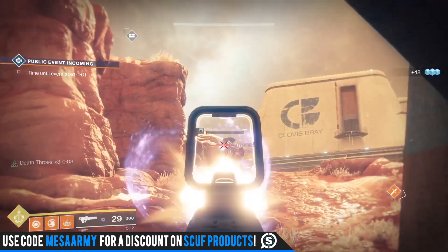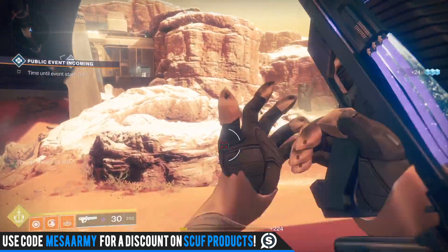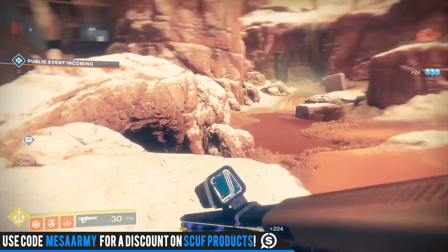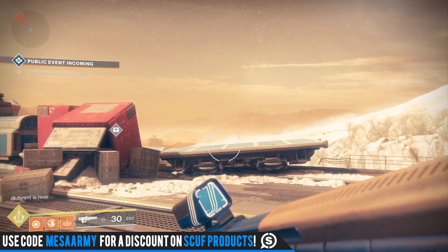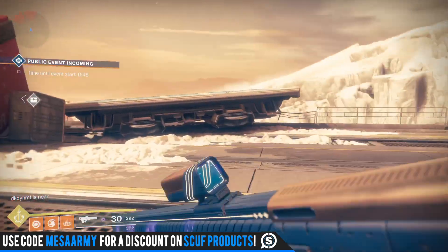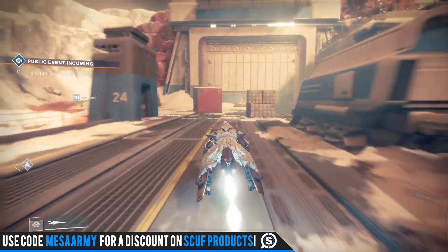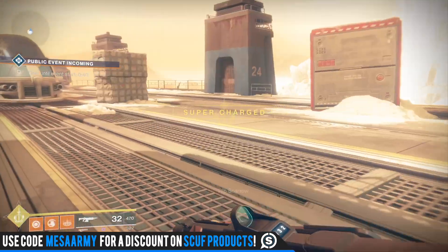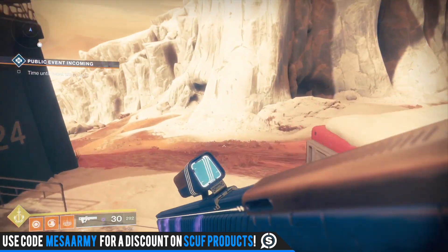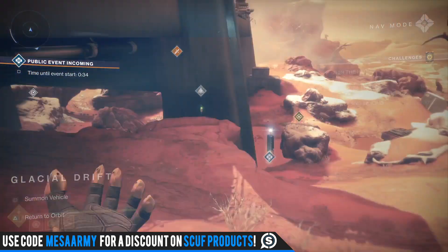For the Graviton Lance, it's getting plus 20 range, plus 15 aim assist, and the hidden perk of better target acquisition — I love this thing, I cannot stop using it. Hard Light is only getting plus 25 stability. The Huckleberry is getting Ambitious Assassin, the perk that overflows the magazine based on the number of rapid kills before reloading. Combined with the fact that kills reload the magazine and you've got Rampage, Huckleberry is going to get even better.